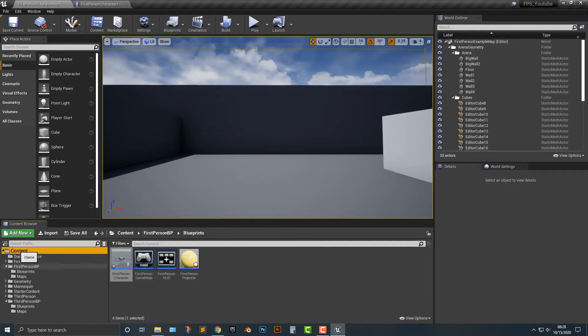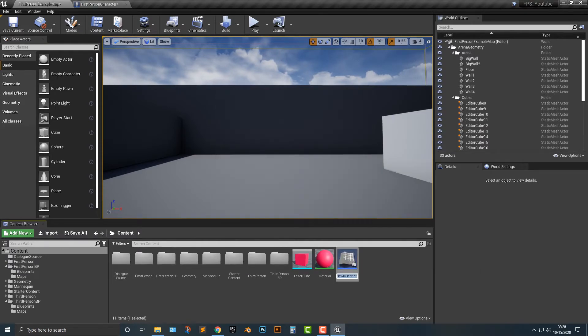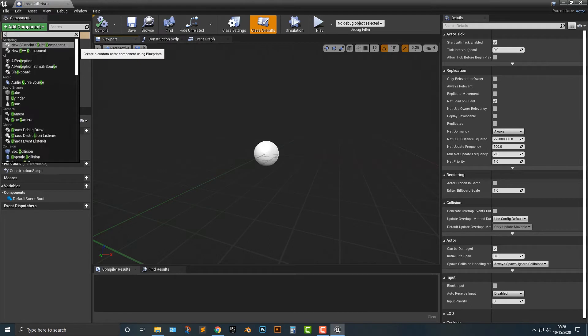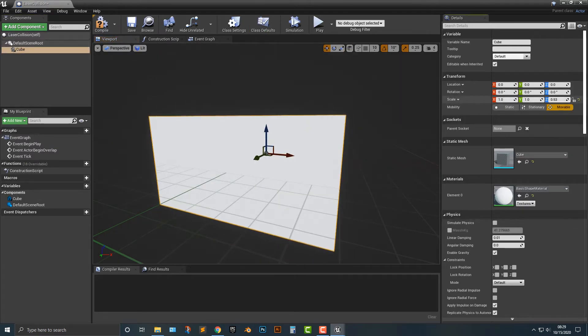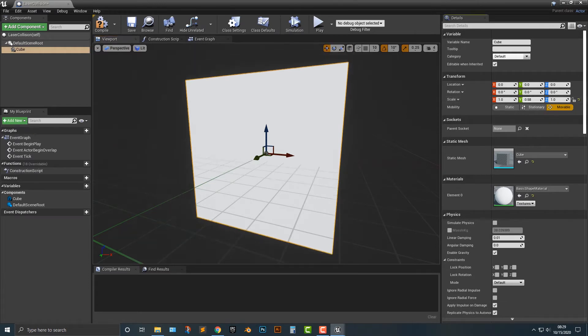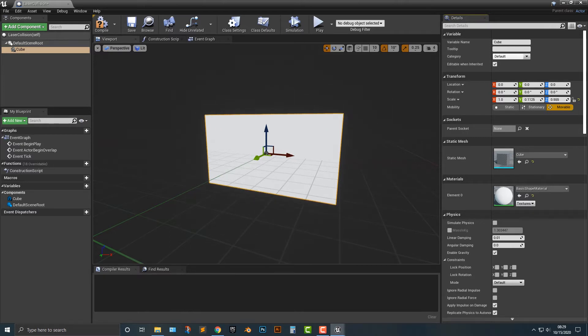Let's hop back to the content and we're going to add a blueprint actor. In this actor, we're going to call it 'laser collision'. We're going to use an actual primitive for the collision. So let's add in a cube — we could probably just make it a cube, but maybe it's a little too big. I'm going to scale the y-axis to make this fairly thin, let's make it 0.5 and 0.5.